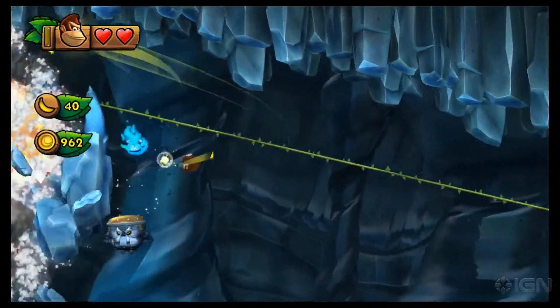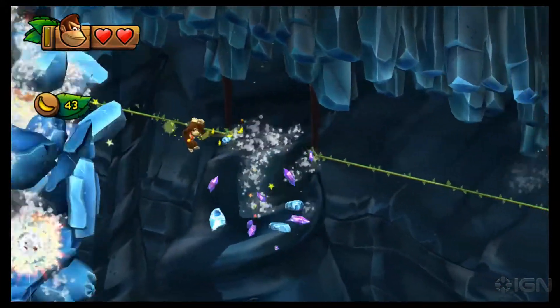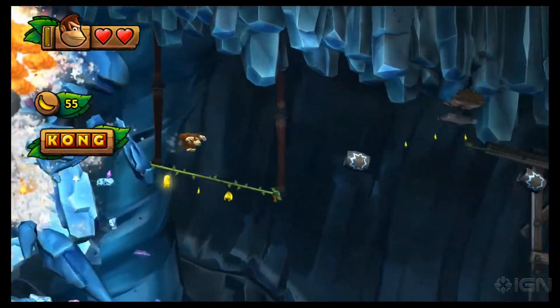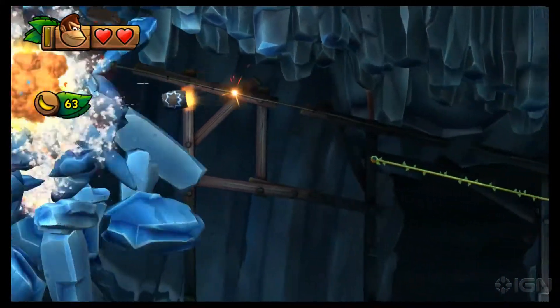You'll find the letter G along this vine. The secret to grabbing it? Don't jump. Just ride the vine to the end, fall down, grab the G, and continue on.